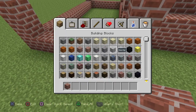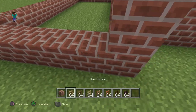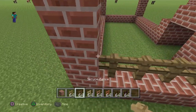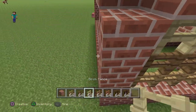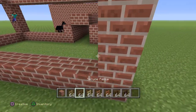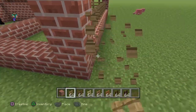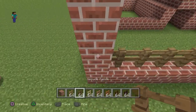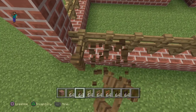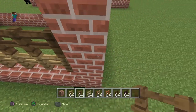We're going to do the fences — we're going to get all the different fences and arrange them like this, then this, then this, and the same on the other side.